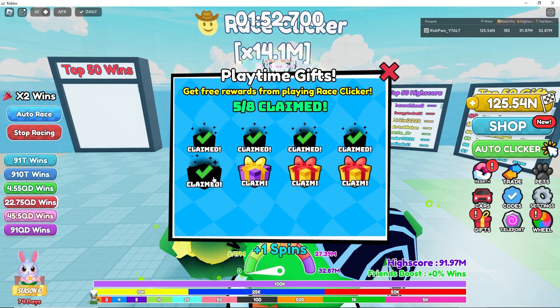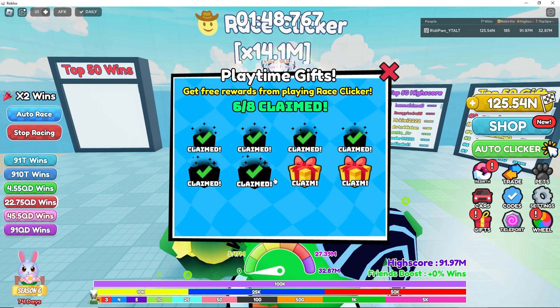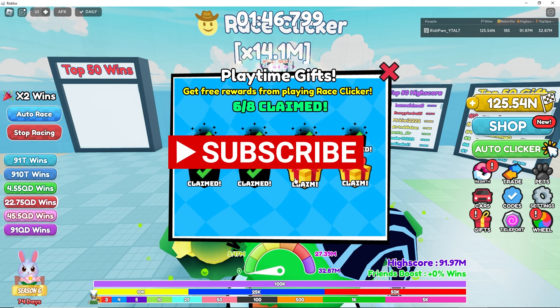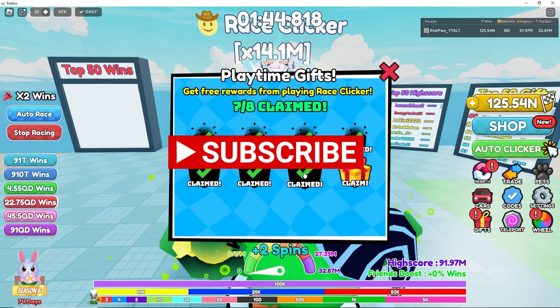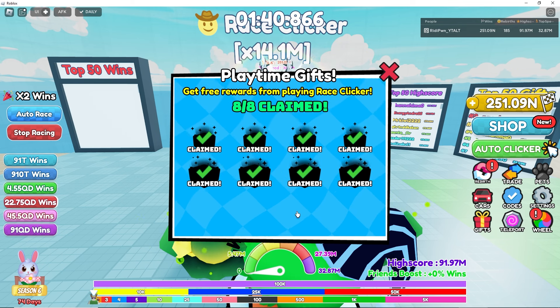Obviously the mythic is what everybody would want, but it's not easy to hatch - this is much harder than a frog. What else is here? They added a new feature called Gifts - get free rewards from playing Race Clicker. Let's see what this is - wow, wow!